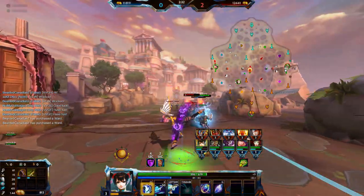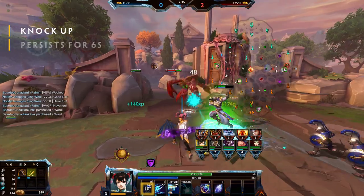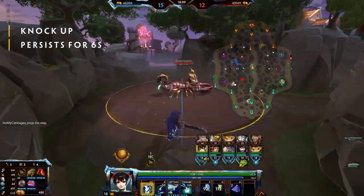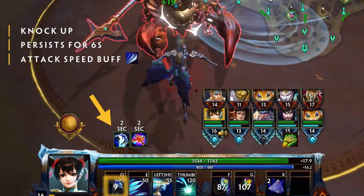Ability 1: Persistent Gust. This ability creates a small circle that will knock up enemy gods. It persists for 6 seconds. If Jingwei walks into the area, she is knocked up and gains an attack speed buff that lasts 7 seconds.